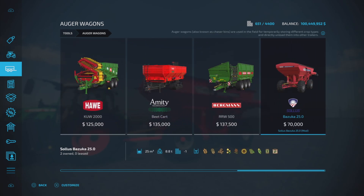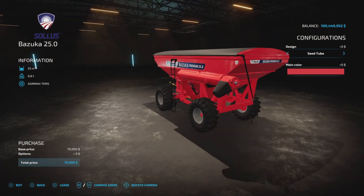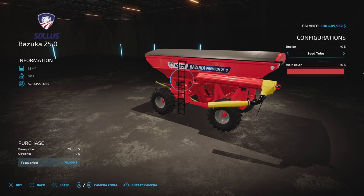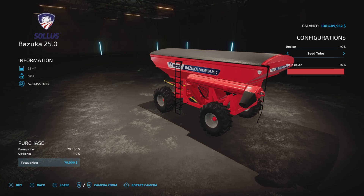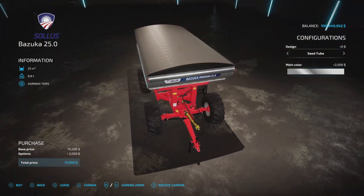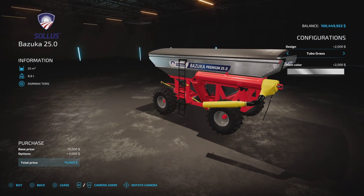It will hold all your regular auger wagon stuff. We have a couple of options: a regular or a seed tube turbo. I think the labels are backwards — this is the seed tube, this is not. $2,000 for that option and no charge for the other. We can change the top to a stainless steel hopper. That's all the options — 72 grand to change the color, 74 if you want the turbo with the main color.